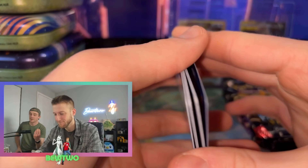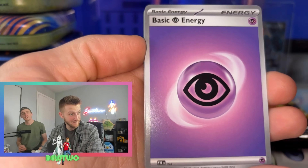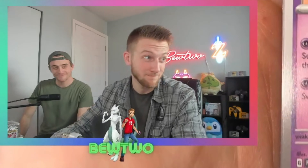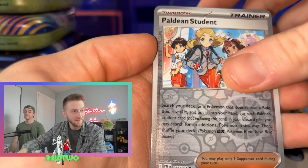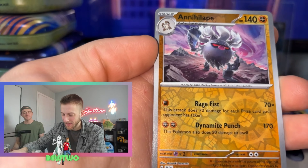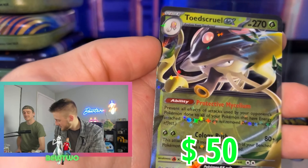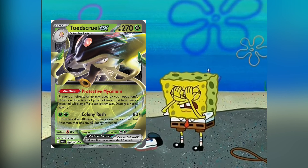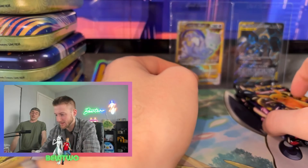If you guys take the only SIR we get from a Paldean Fates Mini Tin from that giveaway, it'll be okay — we'll get over it. I'll be salty. No, I'm just kidding. Nimona's Backpack. Another regular EX. I don't want you. Just get out of here. Four packs left, could have them all in the back.